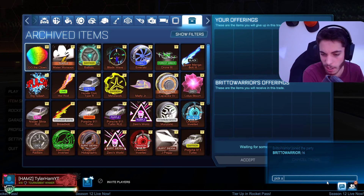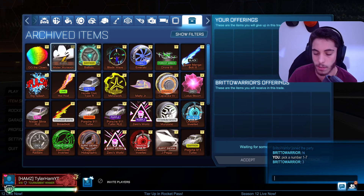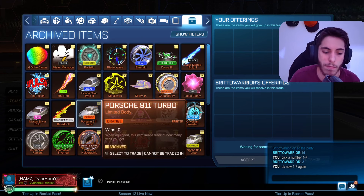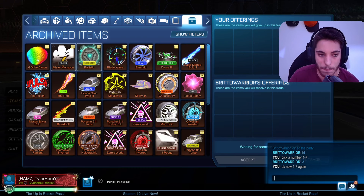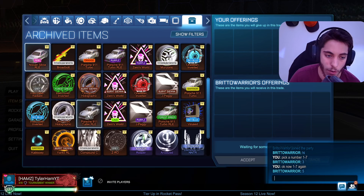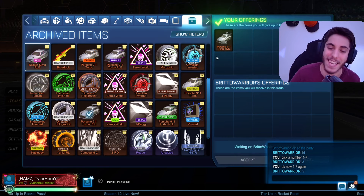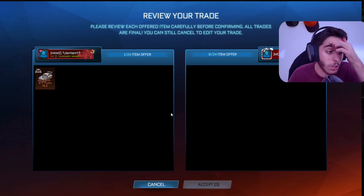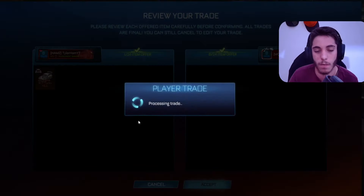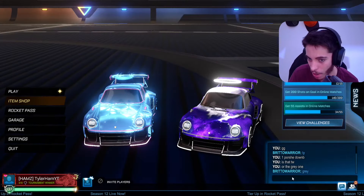Next up we have Burrito Warrior. This guy picks 3 - there are 2 Porsches in row 3. Pick 1 to 7 again. If he picks either 3 or 5, he's going to get himself a Porsche. He picks 5 - that's a Porsche! Counting down to position 5... he picks himself up the grey Porsche 911 Turbo RLE. Oh my god. That's one gone already - second trade in and we're already down one Porsche. It looks white even though it's grey, but GG man.